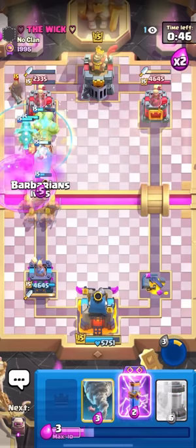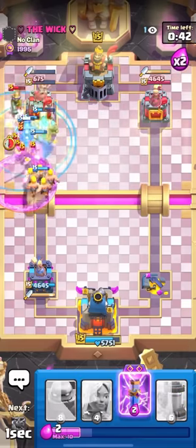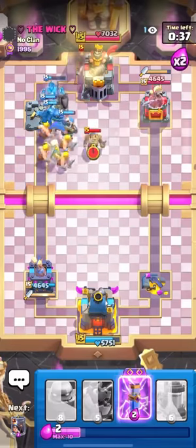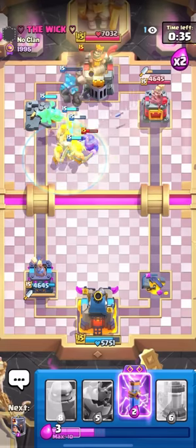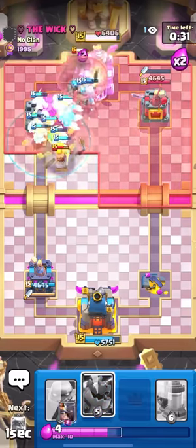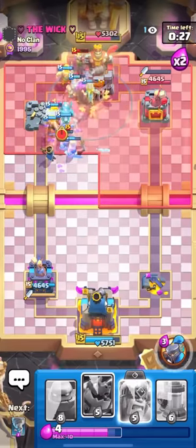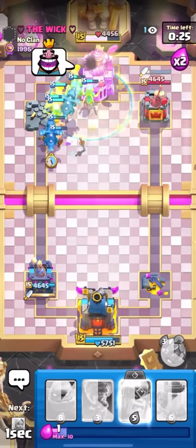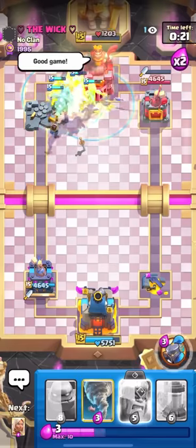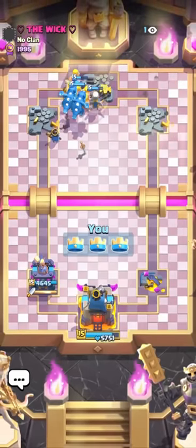I could have NATO'd to save my tower but I feel like I can just three crown him right now. I'll go for the battle healer plus e-drag — I really don't think he can defend his king tower. I'll pop the ability, e-drag is kind of distracted but it will take care of the musketeer. I'll NATO here. I have evo zap for the musk but I'll keep it for a second in case he goes for bats. Now I'll go for the evo zap, then LP just in case. This guy is gonna be three crowned! Really nice win — thanks for watching, like and subscribe, I'll see you guys in the next video!